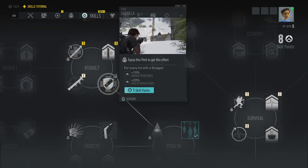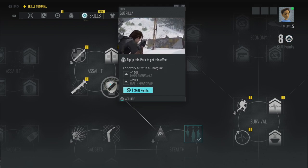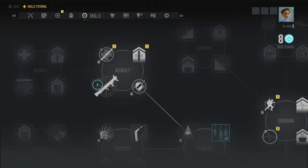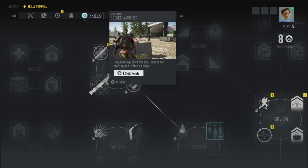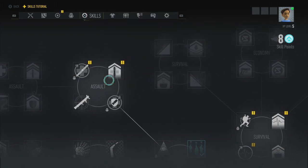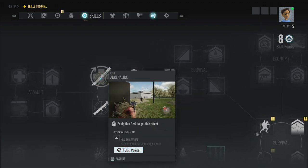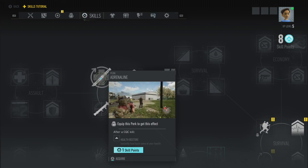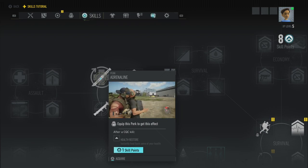Assault — let's take a look. I've got eight points to spend. Gorilla — for every hit with a shotgun, 10% damage resistance and 20% health regen. Rocket Launcher — this is not a perk, just a thing you get. Unguided explosive missile, unlocks for crafting and in Maria's shop. Healing Pouch — plus one syringe capacity. Adrenaline — this is a perk: after a CQC kill, instantly heal back some of your health.